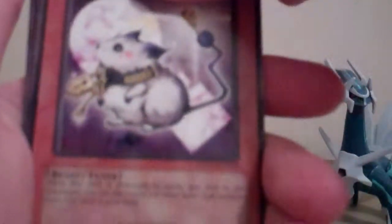Blackwing Bombardment, Watt Woodpecker, Corridor of Agony — cool, I like the art — Key Mouse, Watt Cube — that's nice — Watt Fox, Blackwing Strafe, Bio Falcon, and our rare: The Fountain in the Sky.